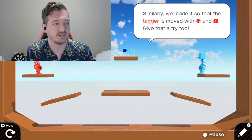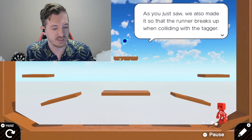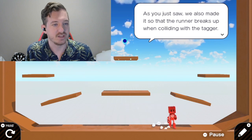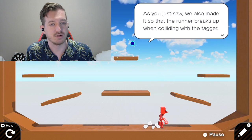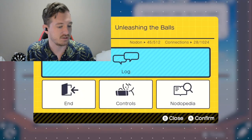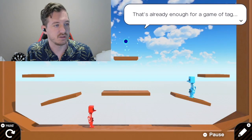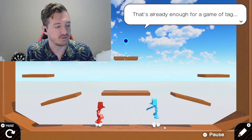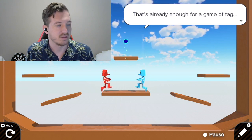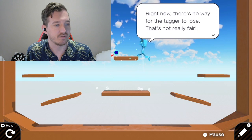I think I already know what we've done so far. The red one survived, the blue one did not. As you just saw, we also made it so the runner breaks up when colliding with the tagger. It's already enough for a game of tag. But don't we need to do it so when the tagger isn't it anymore, the runner can do the same thing? But it seems like the tagger is a little too strong. Right now, there's no way for the tagger to lose. That's not really fair.